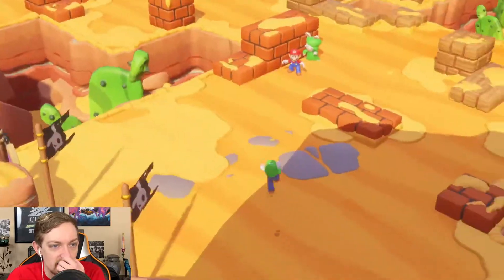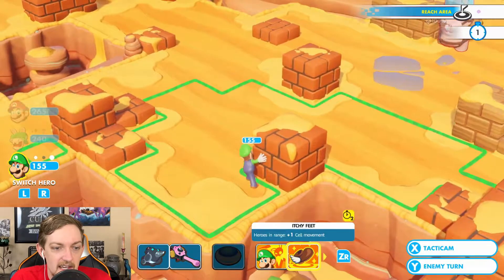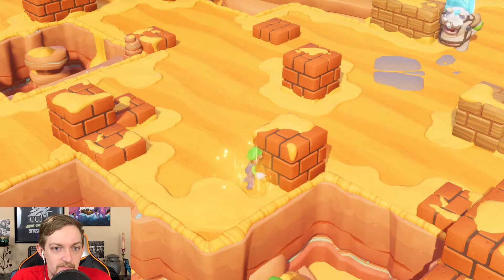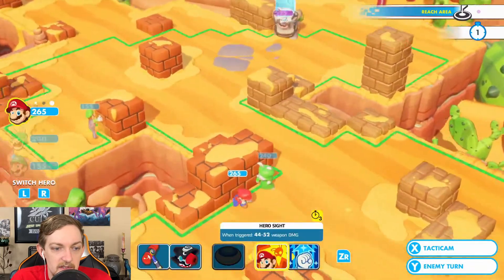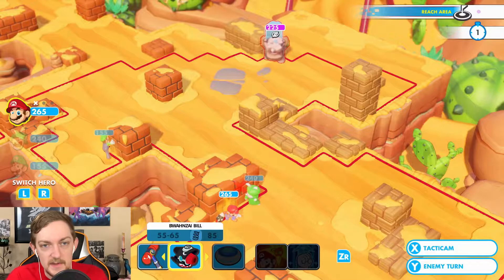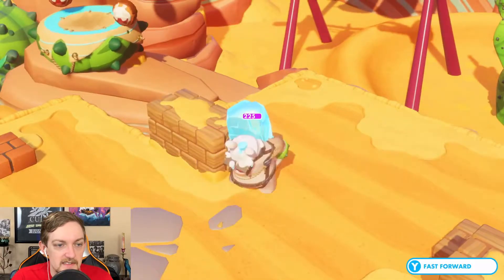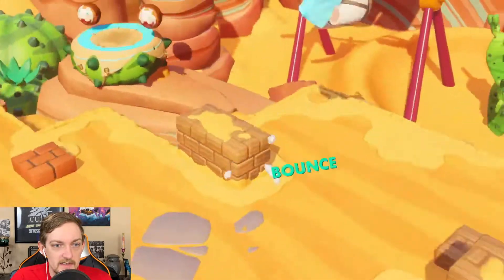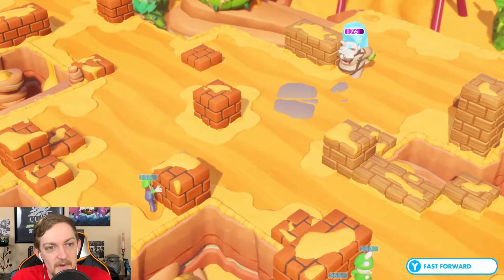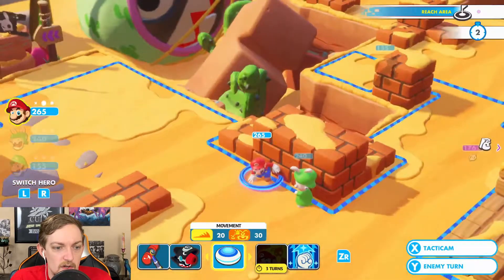We're going to get Luigi over here, hop across there. I don't think I want to take him out yet, although I could probably Steely Stare it. I'm going to do the same thing with Mario. I keep forgetting we have upgraded Luigi to where he can now do increased movement speed, which everybody could have been buffed at this point. I've got to remember to start looking into that when I first start moving.